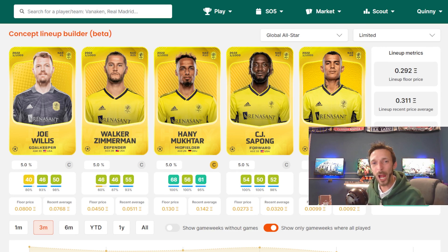This is the team I'd be looking to build for Nashville — a very solid team top to bottom. CJ Sapong may not be the most glamorous forward, but he gets the job done in SO5. He has a great all-round game, contributing to the team's overall play as well as some decisives. Randall Leal I've got a real soft spot for — I really enjoy watching this player. He's very exciting and very direct, and he's just been coming back into the team recently, which is good to see.